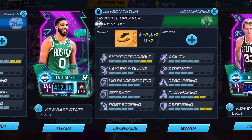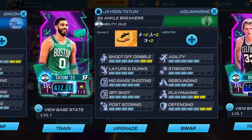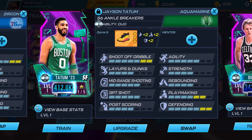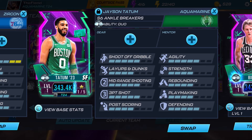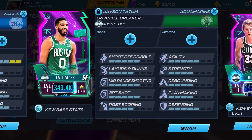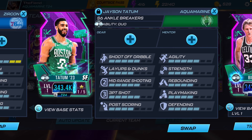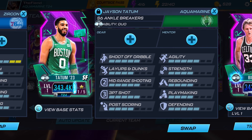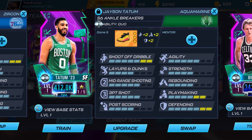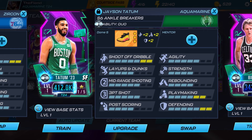Now our main player, the man of the hour — Jason Tatum, our cover athlete of last season. I'm actually happy he got a theme card this season because he's not really known for getting many cards in this game. He has five in shoot off dribble, five in mid-range shooting, five in three-point shot, five in agility, and five in defending. I'd say boost up his playmaking and mid-range shooting. I wouldn't recommend bringing up three-point shot for this guy because he is not a very good three-point shooter.